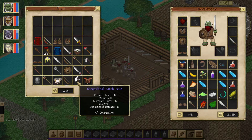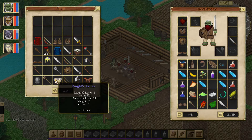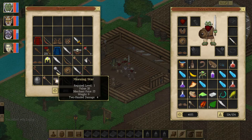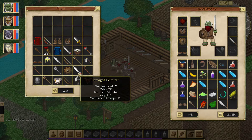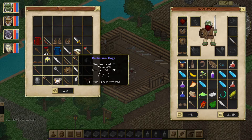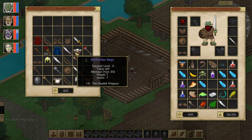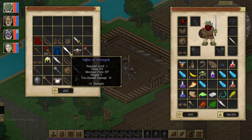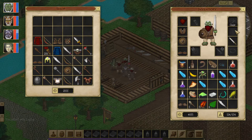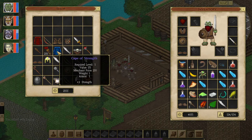Holy crap, that's a really nice weapon — 15 one-handed damage plus five constitution. We might go with that instead. The barbarian rags are really cool: Armor 7 plus 10 to 200 weapons, but we don't have the two-handed weapon capability. There's a cape of strength which is plus two strength that I'm sort of pondering buying.